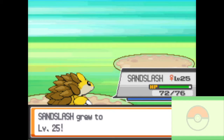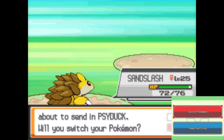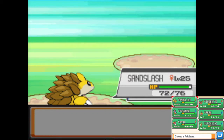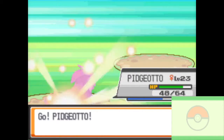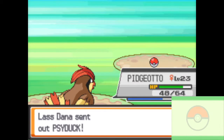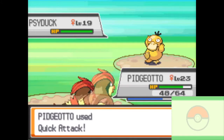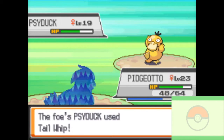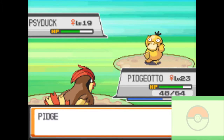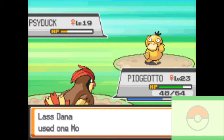Sandslash is at level 25. The level gap in this game is not too bad. These next couple gyms — I think they're all right around level 30. I'm thinking about adding a new member to my team. I really need a Pokemon that can use Surf, so I might be adding a Water type, or a Pokemon that can use Water type attacks with Special Attack. Because Feraligatr is more of a physical attacking Water type, so it'd be nice to have Surf on another Pokemon that actually uses it.